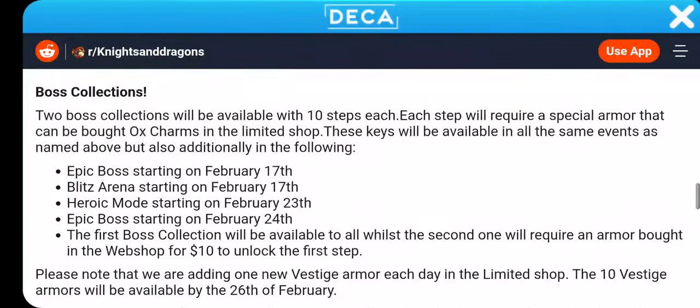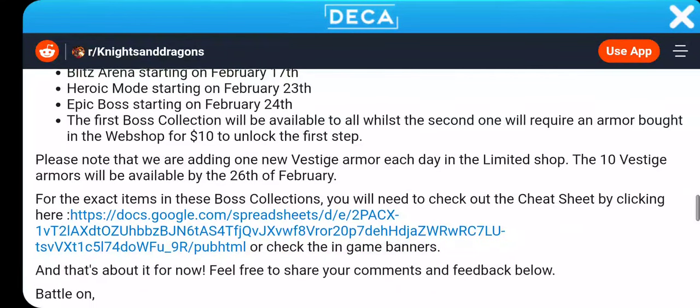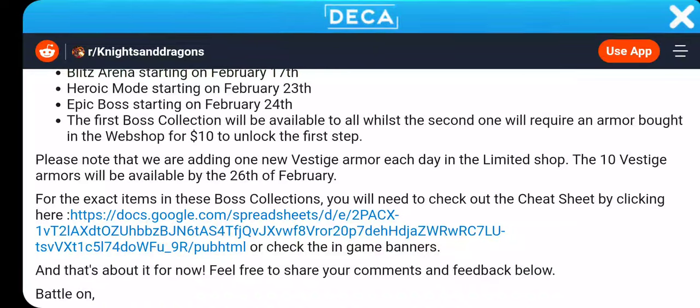I'm not doing that — those are probably the bosses that one-shot you. 2 boss collections will be available with 10 steps each. Each step will require a special armor that can be bought with Ox Charms in the limited shop. These keys will be available in all the same events named above. The first collection will be available to all, whilst the second one will require an armor bought in the web shop for $10. Yep, not doing that.